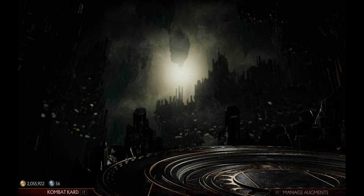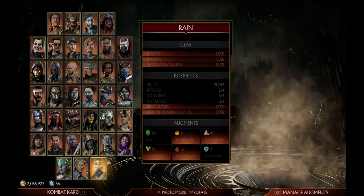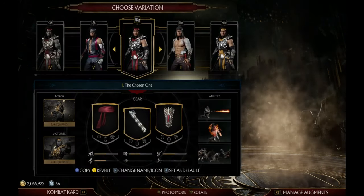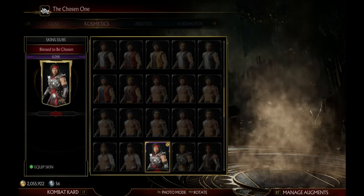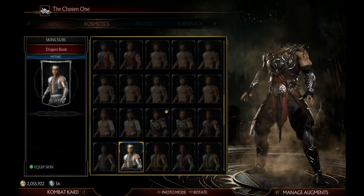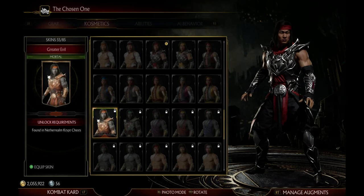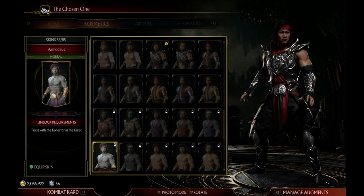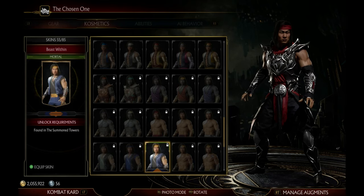You're gonna go ahead and select our favorite character — let's go with Liu Ken. We go to cosmetics, and here are the skins that I already own, and here are the ones that are locked. As you can see on the unlocking requirements, there are many ways to get skins.